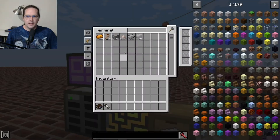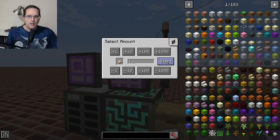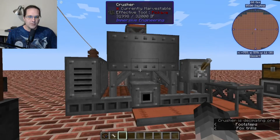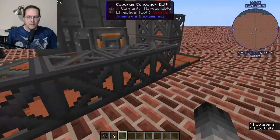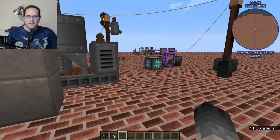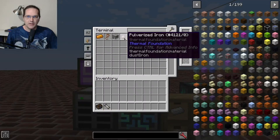So if we go over here and go into our system, I've already got all the recipes set up. For the crusher, we simply go into pulverized iron, make a request, hit start, and you can see the ore gets dropped in. The crusher decimates the ore, the result comes out and is carried by the conveyor belts all the way around and up into the interface, where they are returned to the ME system and stored in my storage drive over here.